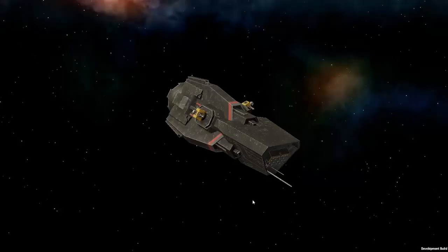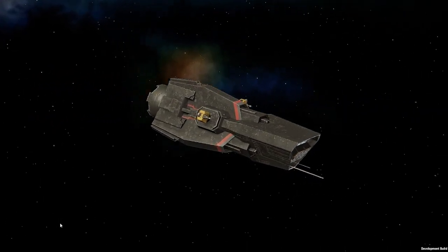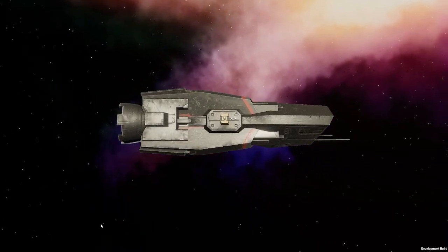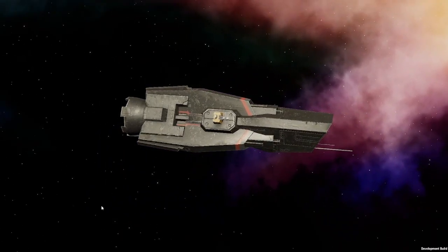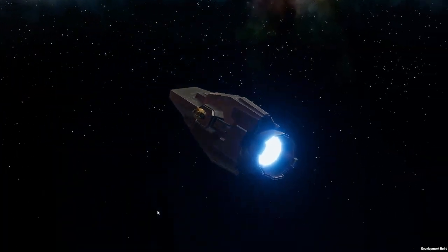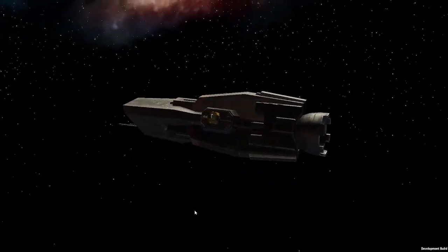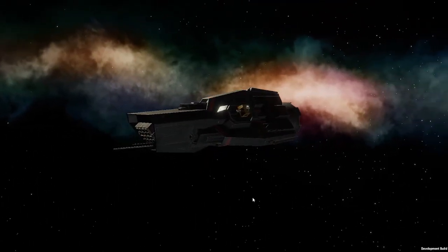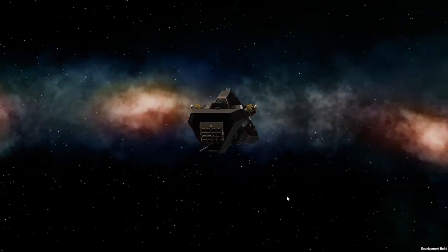Let's jump in and have a look at the ship. Scrolling around the hull, you can see they've kept it true to the form from the Expanse. They've even mounted the point defense turrets on it like in the show. There's a nice beautiful glow from the reactor and it looks absolutely gorgeous — they've done a really good job.